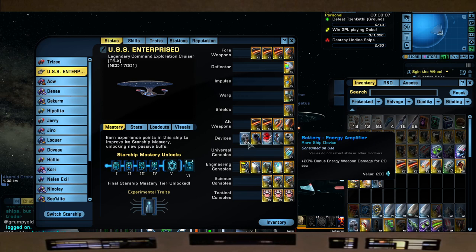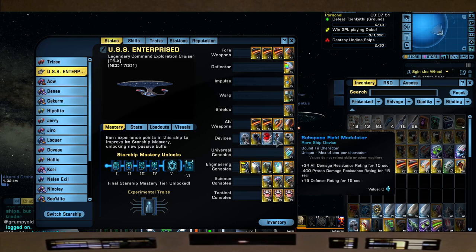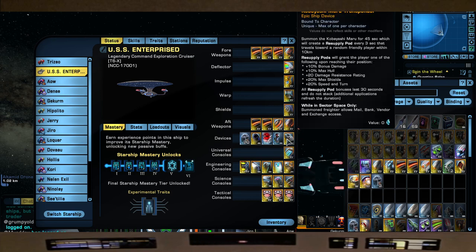For devices we have energy candy for plus 20 bonus energy weapon damage for 20 seconds, temporal negotiator to help with cooldowns, the red matter capacitor from the Phoenix Prize Pack giving plus 25 all power levels for 30 seconds, the subspace field modulator for damage resistance rating, and of course the Kobayashi Maru transponder for all its buff goodness.